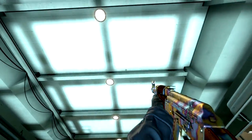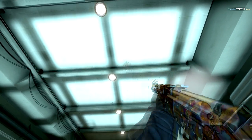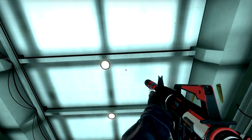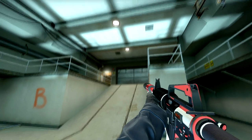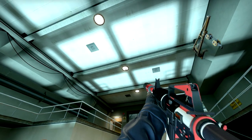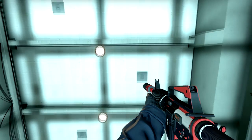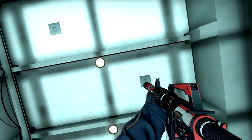You can also wallbang from lower to upper to stop a plant or diffuse the same way. For these two wallbang spots you want to locate the third lamp hanging from the ceiling on bombsite B. From there you want to look to the right and you will find these two darker spots on the ceiling. You can use both of these as fixed points to bang the upper bombsite.